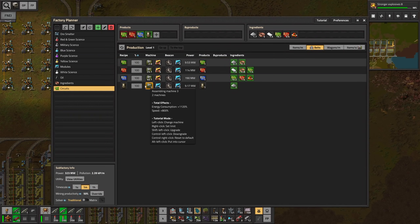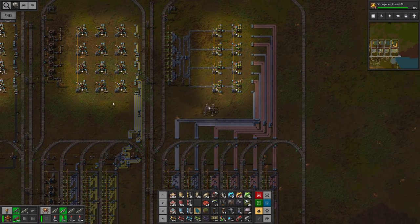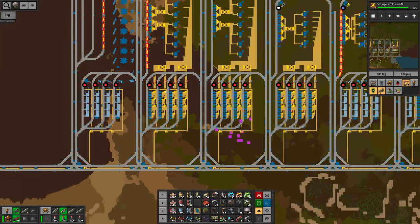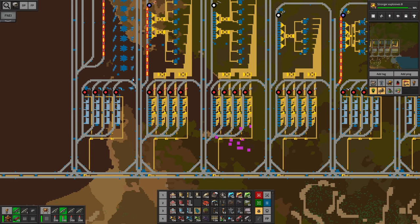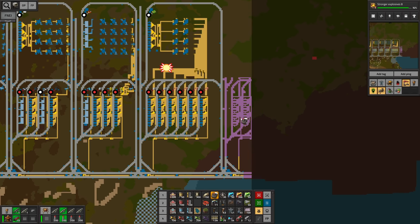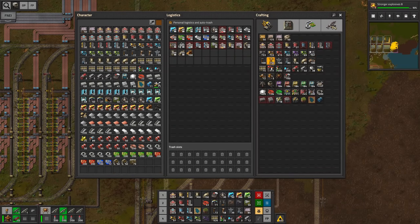Let's get started with the pipes. I already measured this out — two machines with all speed modules and speed beacons to get an entire belt of pipes. It's gonna require some iron plates, so my suggestion is we copy over something that has four stations. We need four stations like so — this is probably a good one to copy over. Gonna go ahead and set this up right here, and robots are gonna build that stuff.